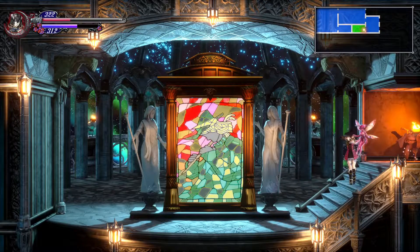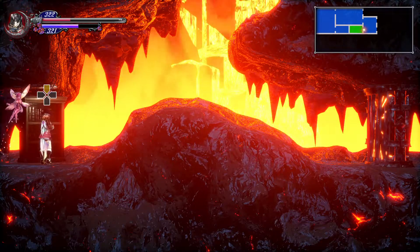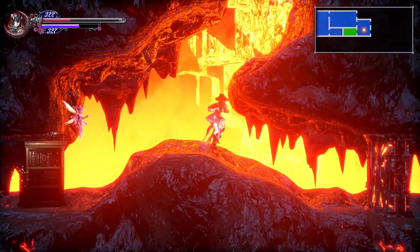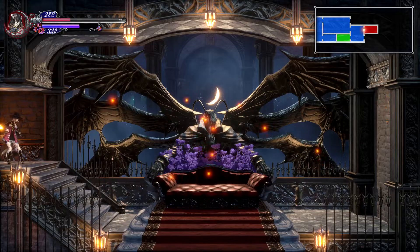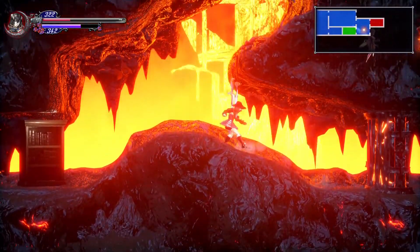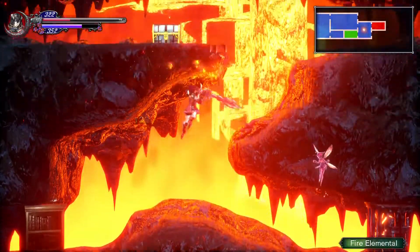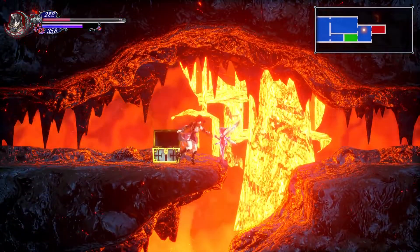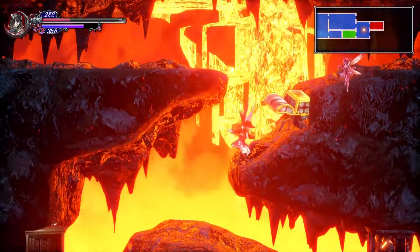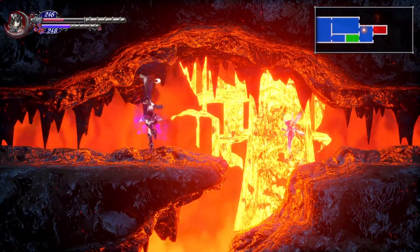Here's a little teleport room — that'll take me elsewhere in the castle. We're not going to do it, but it's cool to know you can use this stained glass. There are books you can find for some lore, and here's a cool save room. There's something cool behind that door we're not going to look at. Thank you for putting the portal so close to the save — that's always critical.